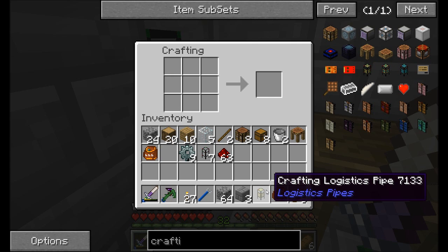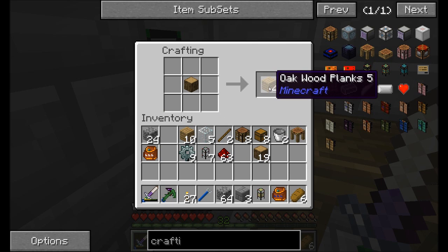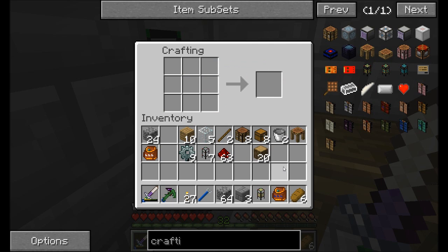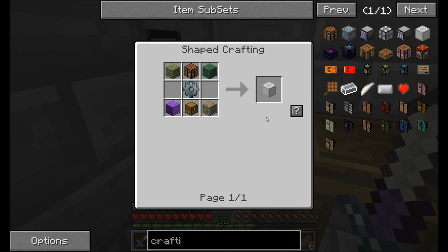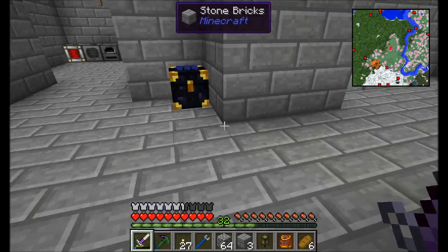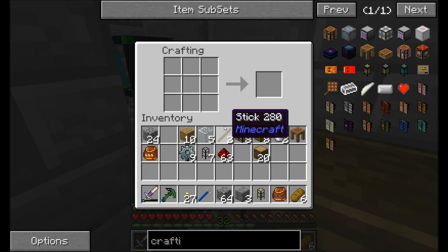This is a pipe that tells the logistics system, hey, the inventory adjacent to me can automatically craft stuff. You put in X and you get out Y. For example, you can tell it, if you put in one piece of wood, you're going to get out four oak wood planks. Sounds pretty simple, right? It is. And the block we're going to be pumping it into is the logistics crafting table. Now we can pump into any block, to be honest with you. Some machines even can be pumped into directly, like those machines over there. You don't have to pump into a crafting table, but you have to know what's going to go in and what's going to come out.